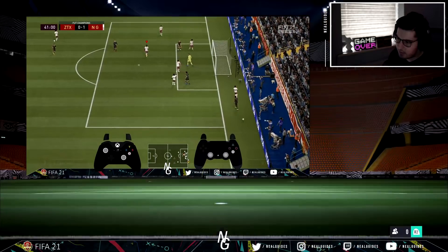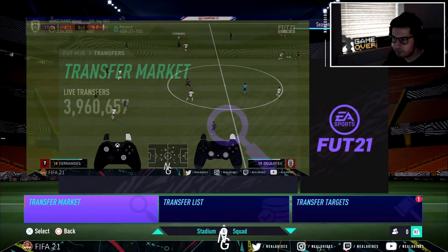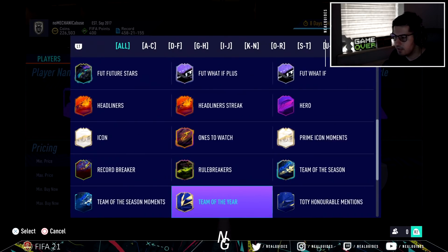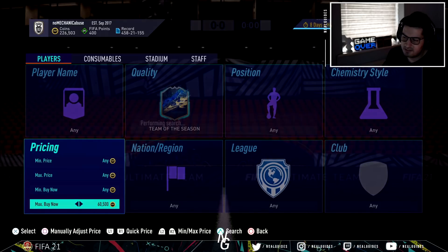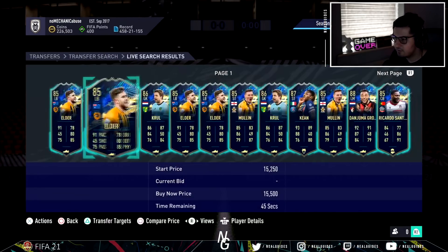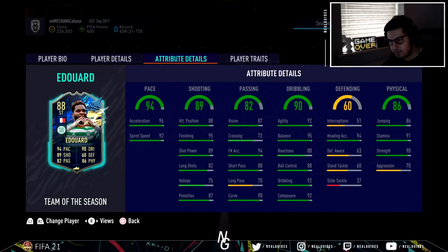Next thing is super subs. There are so many super subs you can get that are very cheap. If you go to the transfer market and search by Team of the Season — you can also use Futbin — search by your budget. If your budget is 60-75k, there are so many cards available. For example, for around 70k you can buy someone like Eduardo: 4-star, 4-star, high/medium, good agility and balance, good shooting. It's an absolute steal. Play him on the wing — sub these guys on and they'll make the biggest change.